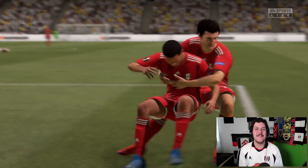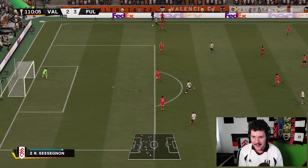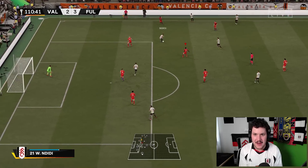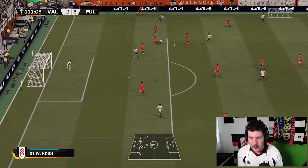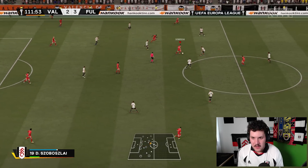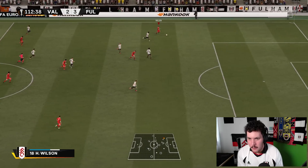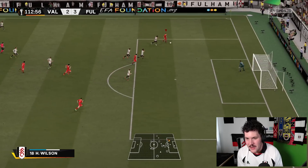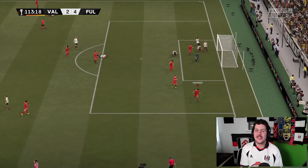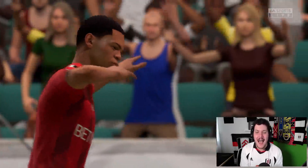Come on, defend Sessegnon — we can't let Valencia tie this one up. Ten minutes, that's all we need to hold on for. On the counter-attack now — Dominic, I see that run down the left-hand side. Greenwood, but Wilson — Wilson coming through. Greenwood, Greenwood — there it is! Mason Greenwood again! Surely that is the Europa League final for Fulham! Mason Greenwood has a hat trick! Let's go!